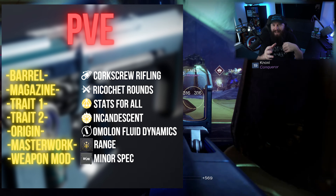Omelon Fluid Dynamics means the top half of your magazine gives faster reload and stability increase. If you reload after every single kill like me, this trait will benefit you quite a bit over time. Taking the Range masterwork again in PvE brings this weapon's range to around 80 out of 100, making it extremely lethal at almost all ranges — it'll still feel great at pulse rifle and scout rifle ranges.